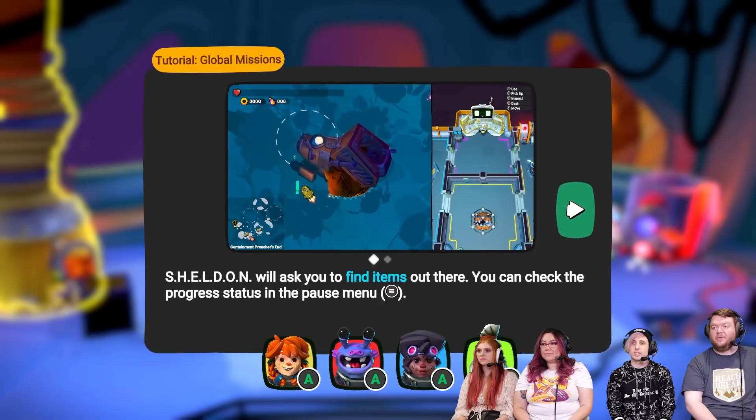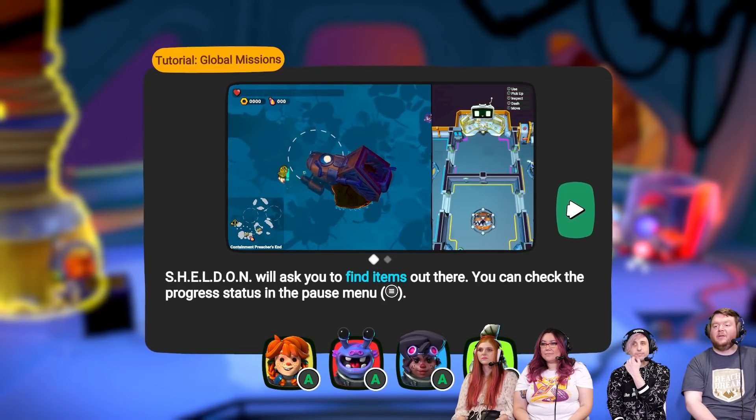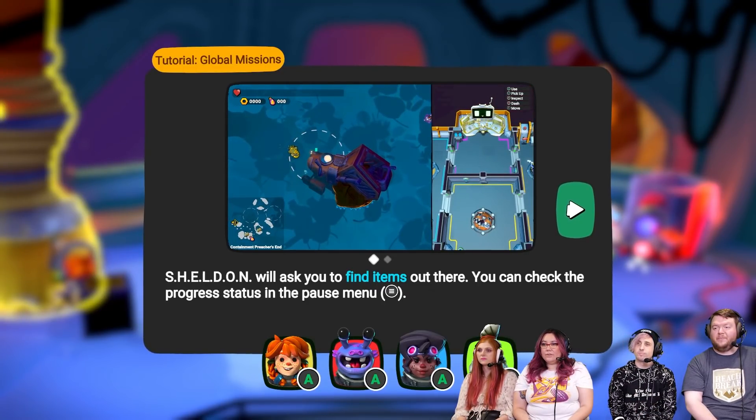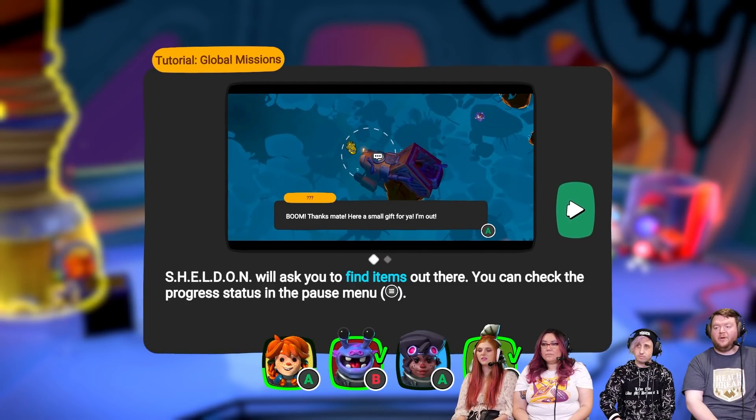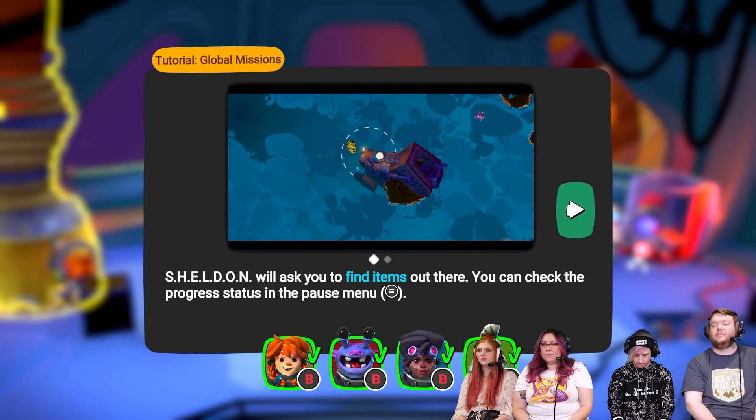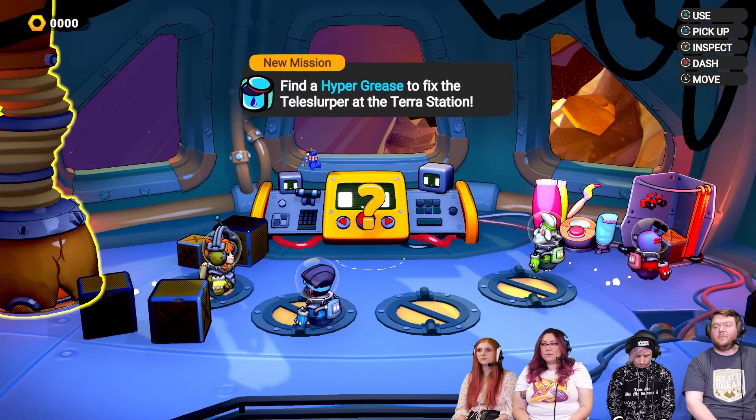This is the Telus Lerper or something. We need to find the Hypergrease to get the thing moving. Place the scrap — it's like a scrap graveyard or where you find them. She'll ask you to find items out there. You can check the progress status in the menu.